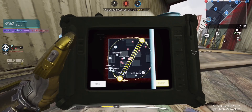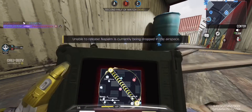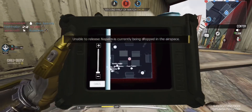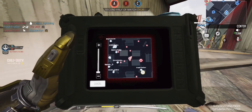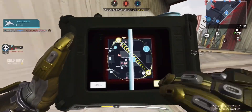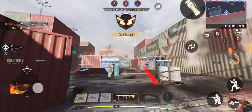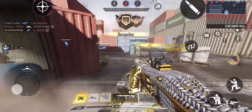Friendly swarm activated. We've taken a lead. The information has been deployed — I'm ready for the next round. Friendly airstrike incoming. Enemy taking Alpha. Friendly swarm to enemy.